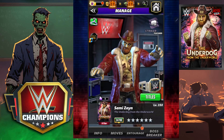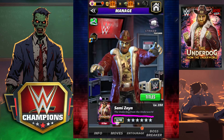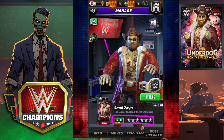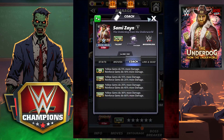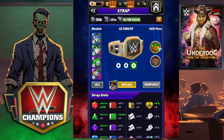Class is in session, the professor is in. What's happening y'all — we got Sammy Zane, the Underdog from the Underworld. Five star silver. Sammy's got a pretty awesome coaching ability: yellow gems will do 30% more damage, and Reinforce will do 60% more damage at 26k. That's going to be good on a lot of people using yellows and reinforces.